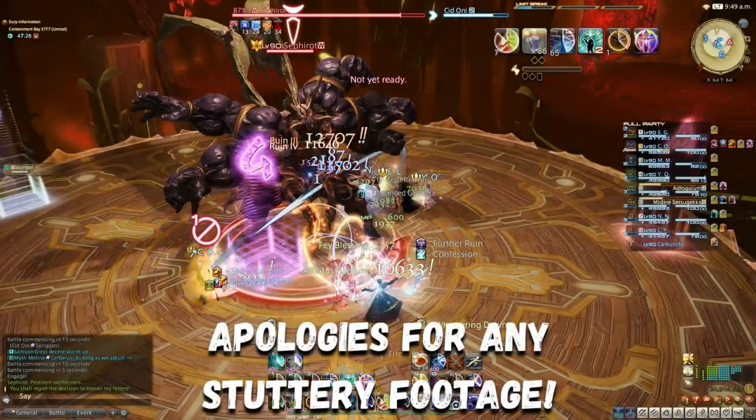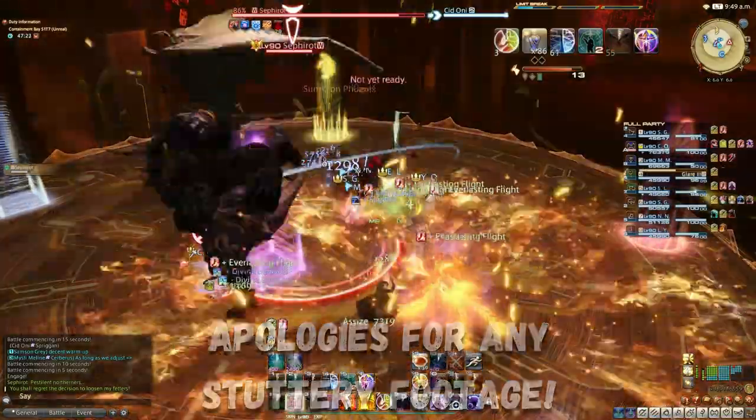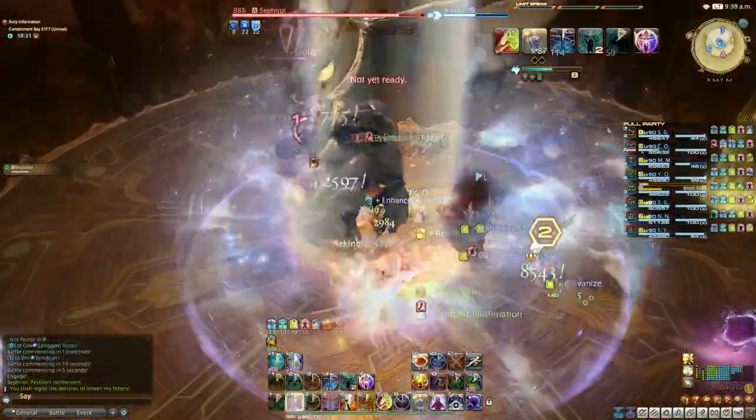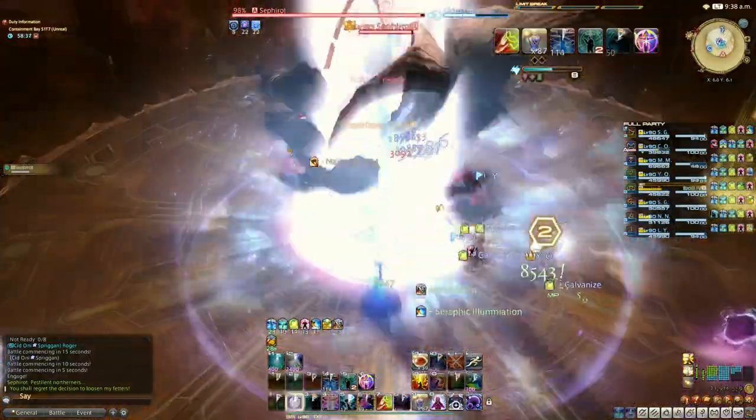Throughout phase 1, ensure the main tank faces away from the group as the boss hits with nasty conals throughout. The boss flails his arms — back slash large green pulse — as a raid-wide. These can be back to back.